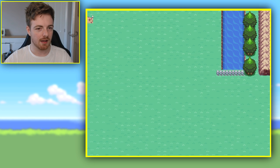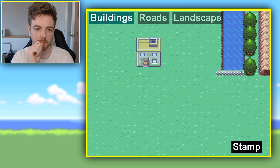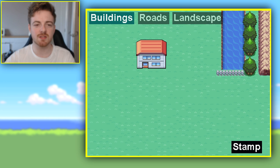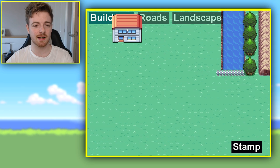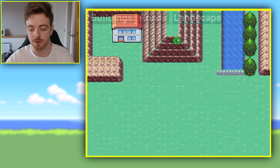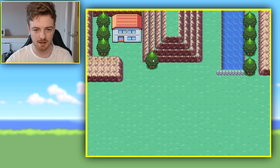Now, what we're gonna do is add in the professor's house up at the top right here. So, we're gonna go to Buildings, and we are gonna choose - that kind of looks like a professor's house. That's kind of what the professor's houses look like in the games, you know. So, I'm gonna add in this right here, right there. I guess we can start adding in a couple of trees here to kind of fill in that space.